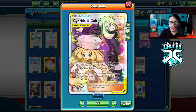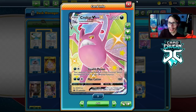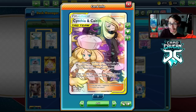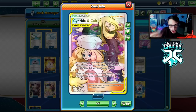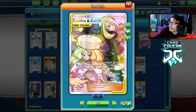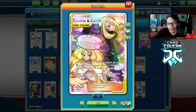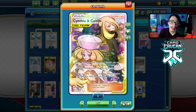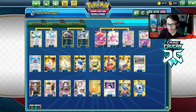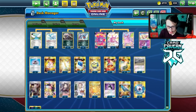Other supporters I'm considering are Mallow & Lana or Cheryl to heal Crobat. I think Mallow & Lana is better than Cheryl because it acts as a switch — with Cheryl you'd have to put Crobat on the bench first and lose all its energy. You can Cheryl the benched Crobat, heal it, have Altaria stall in the active for a few turns, then rebuild. I also have Stamp in the deck, some switching cards, Turffield Stadium, and Big Charm.